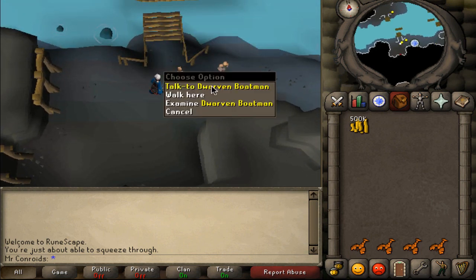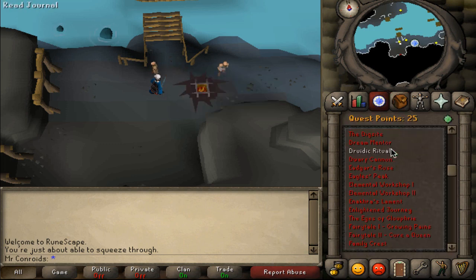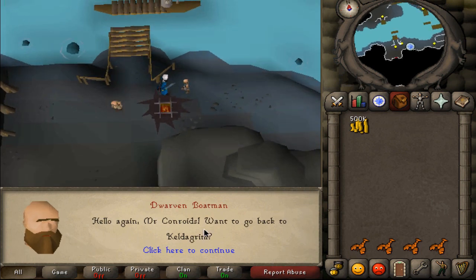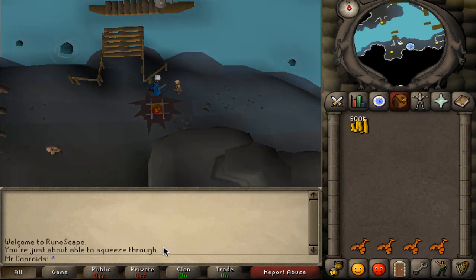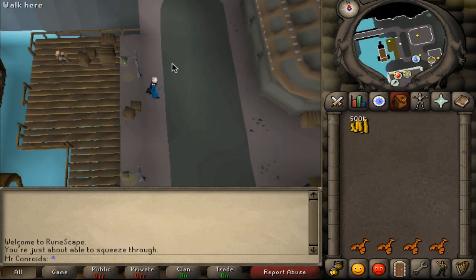Once you do that you are going to start a quest — it is the Giant Dwarf — and it's going to go to a cutscene and everything, and then it will take you to Keldagrim. I've already done that so when I go to the boatman he will take me to the other side of the dock, and this is where I come.